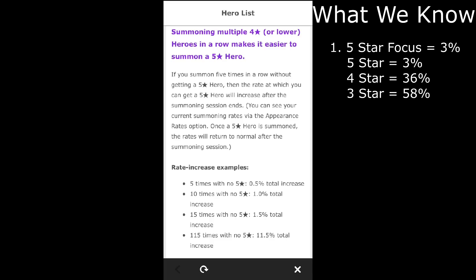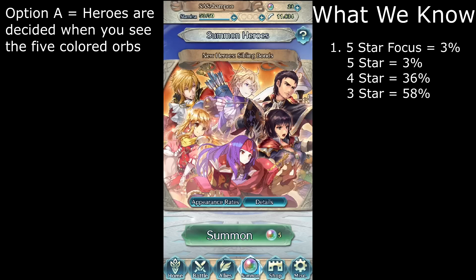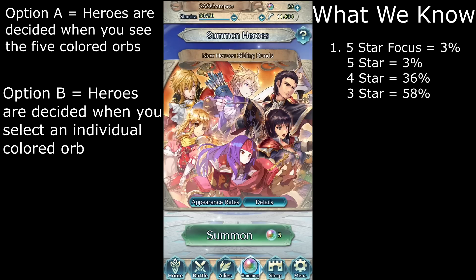This isn't what my guide is about. Instead I'll show you there is a technique to getting 5-stars more often. First we have to figure out a key question: at what point is a character chosen? Are all characters predestined at the point you start the summoning process and see the 5 orb options? We'll call this option A. Or is the character decided at the point you select a specific orb and start to summon? This is option B. Luckily, this is relatively easy to figure out.